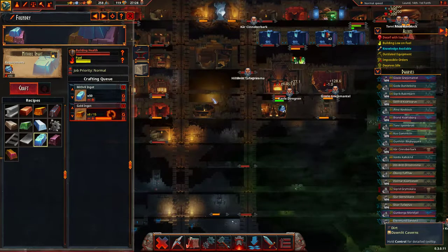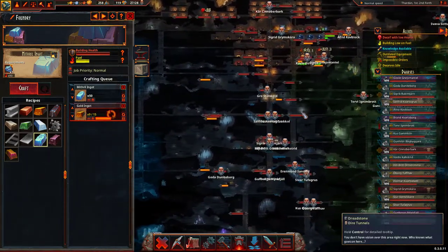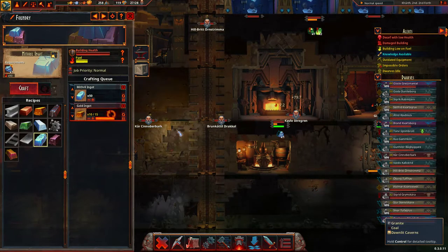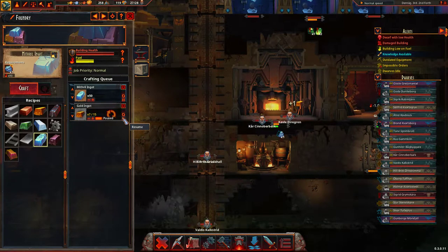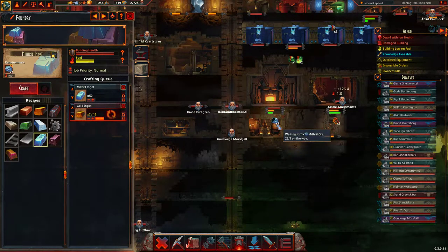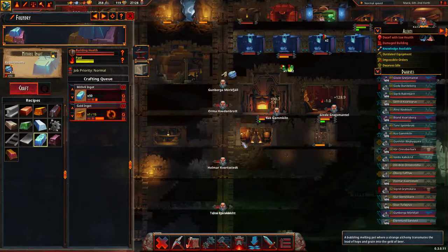I need at least one mithringer, and I mean a mithril bar, to be able to make the mithril gubbins — technical term, mithril gubbins. There should be one now. There's like 22 on the way, someone should be able to deliver it. Oh, we've got mithril now, good. Someone should be making a bar.